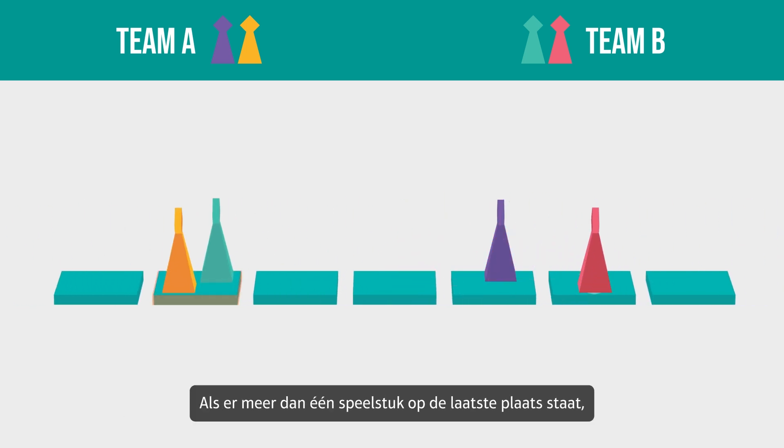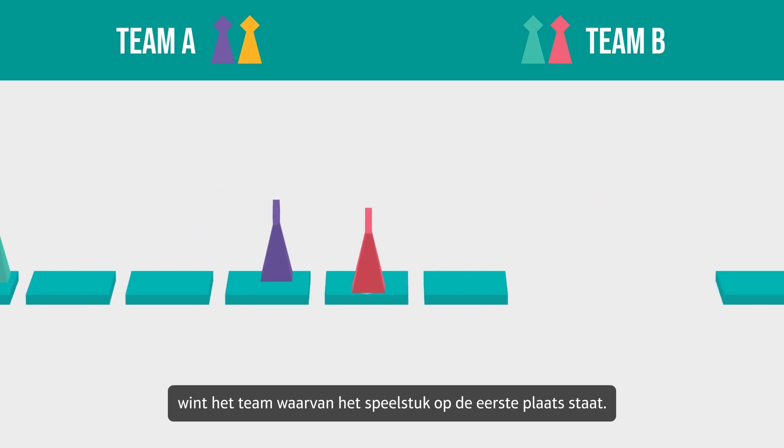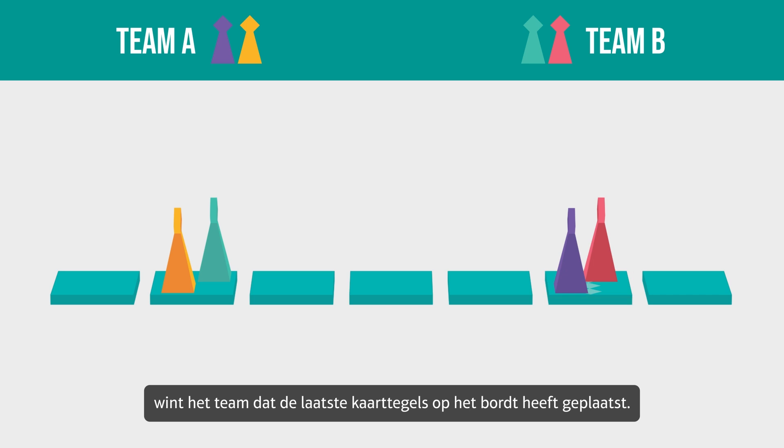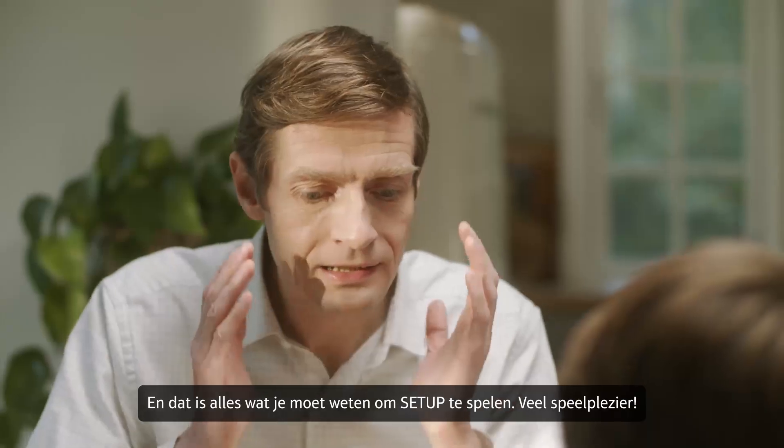If there's more than one playing piece in last place, the winning team is the team whose playing piece is in first place. If there's more than one playing piece in last place and more than one playing piece in first place, the winning team is the team who placed the last tiles on the board. And that's all there is to Setup — now have fun!